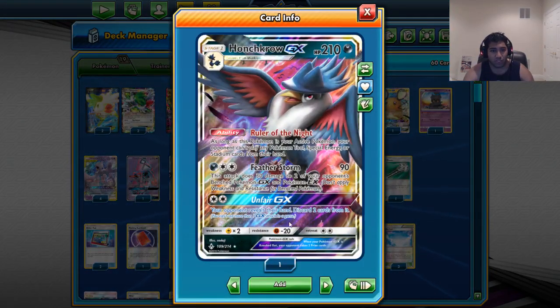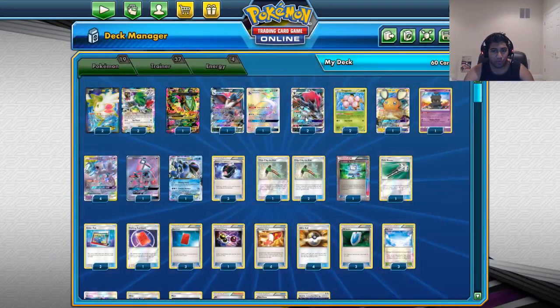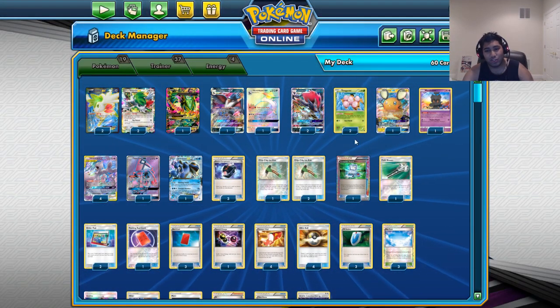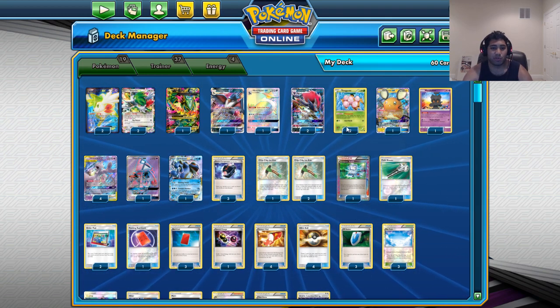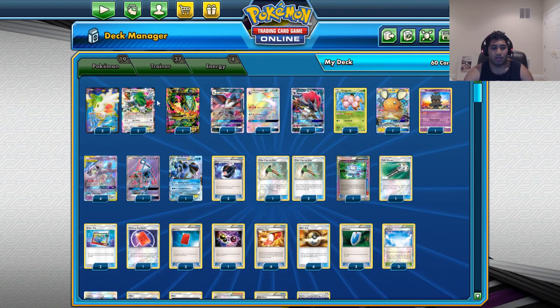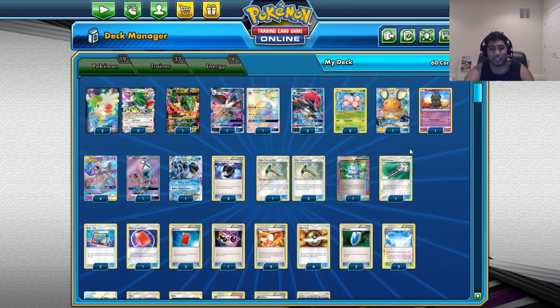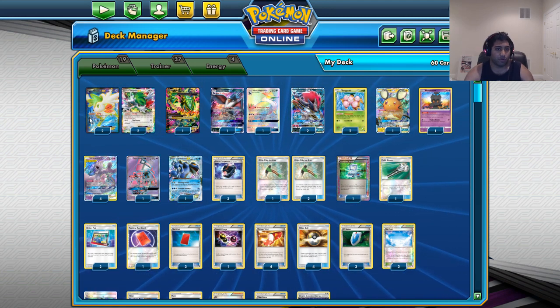This is where Honchkrow GX with the Unfair GX comes in. We just look at their hand, discard 2, and move on with our lives. Ritus beatings with the attack we want in here. We have no Zoroark in here, I'm sure you've noticed. 2 Exeggcute, because we do want to get them on the bench with Skyfield and they are useful for using Ultra Balls. Computer search. There's 1 Dedenne GX — pretty good card, you don't need more than 1, you already have 4 Shaymin.